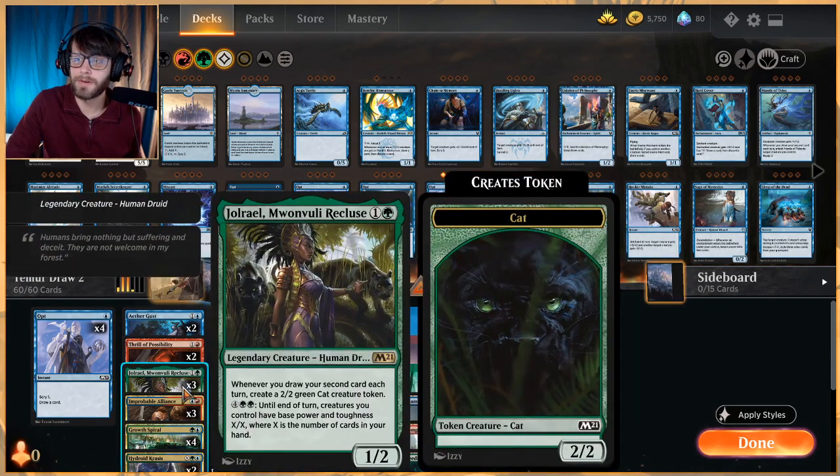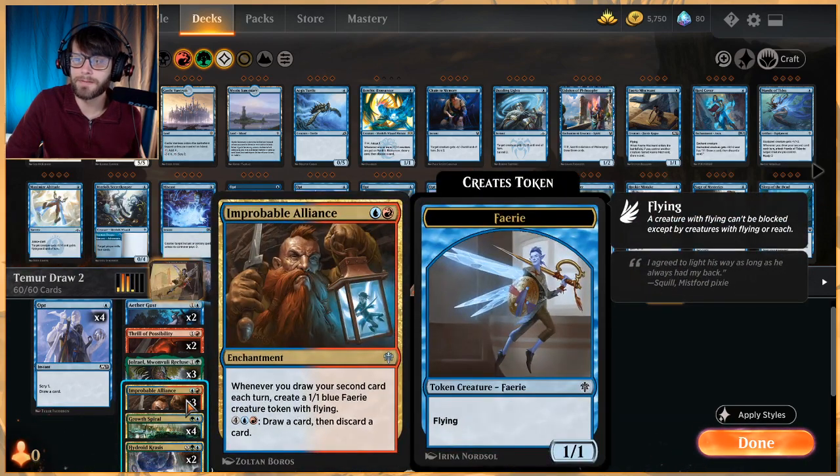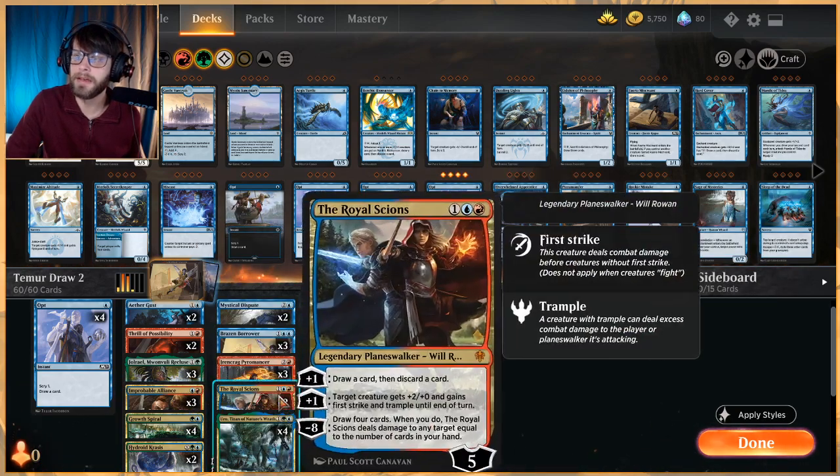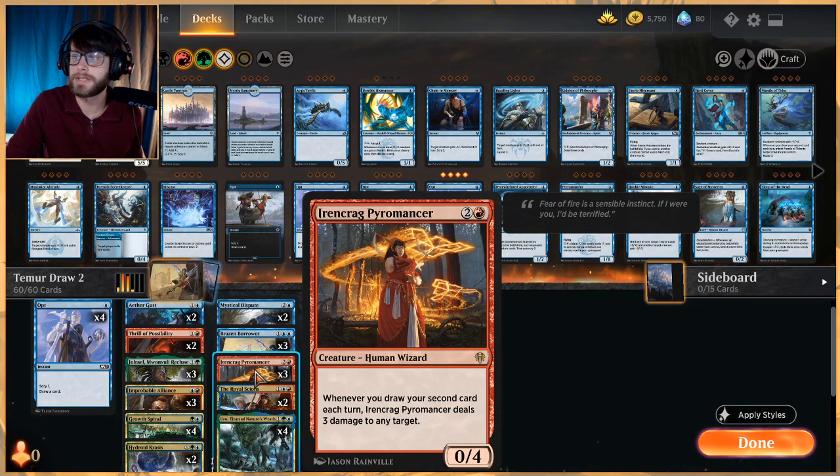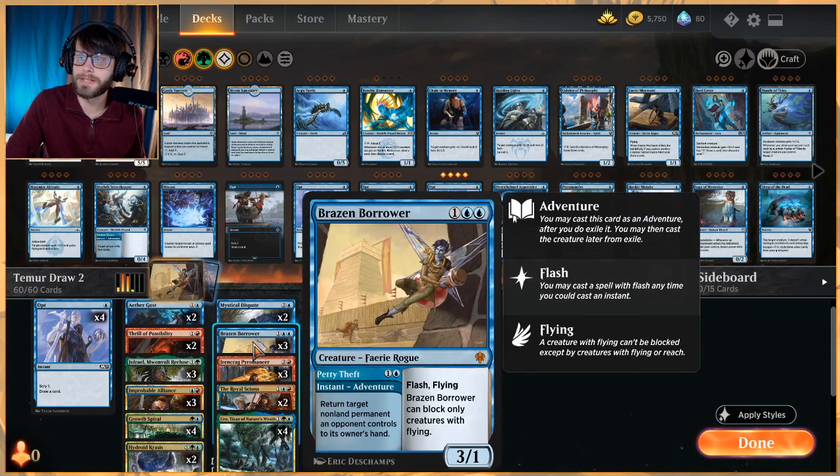As for payoff cards, we've got Jolrael. Improbable Alliance is very very good and really helps us stay alive against a lot of different things. And then the Pyromancer to deal with opposing creatures or just punch the opponent in the face for three — really really powerful.